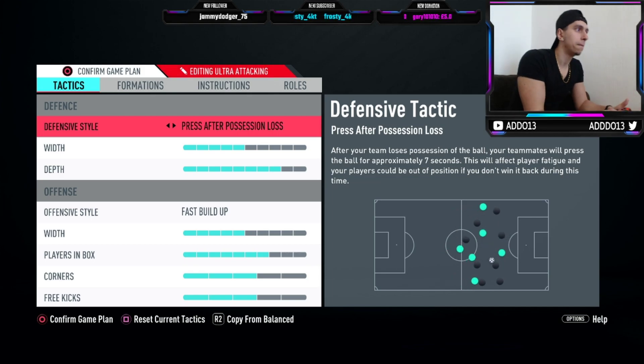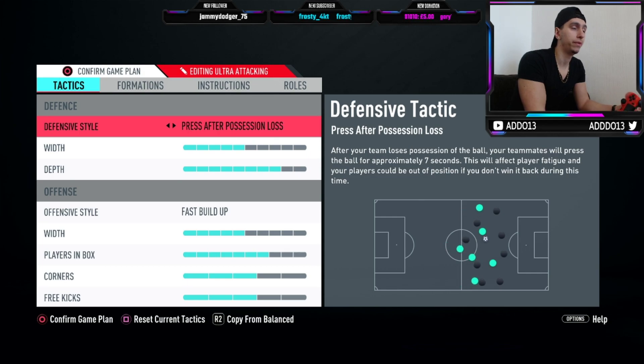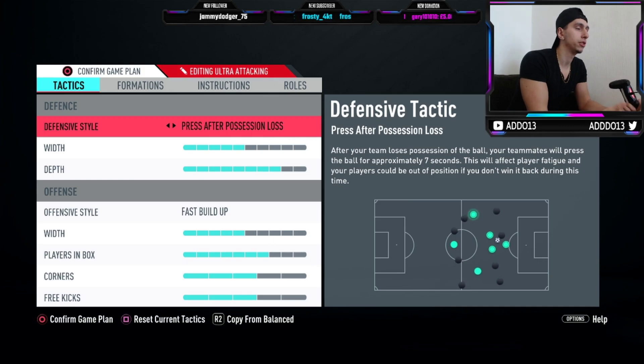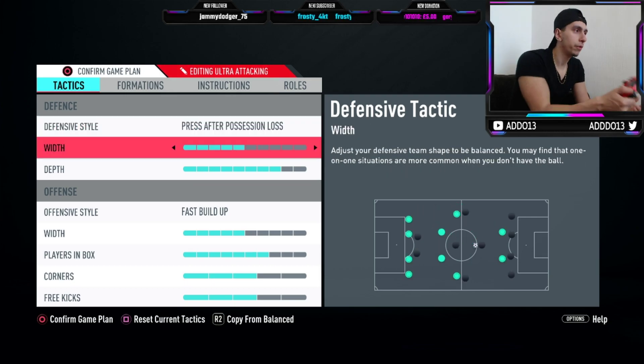First of all we're going to start with the defensive style. The reason I run press after possession loss is — like I always say — it gives you two options. In game, by the d-pad you can just go to constant pressure. So by starting on press after possession loss, if you do want to go more pressing, just hit the d-pad for constant pressure. You've got an extra option there. Every time you lose the ball your team is going to press in all areas to try and get it back. Constant pressure is going to be even more aggressive and will drain your stamina more. For the width, four or five is optimum — I tend to leave mine on five, but four is quite compact and also works. I wouldn't go any less or more than four or five.